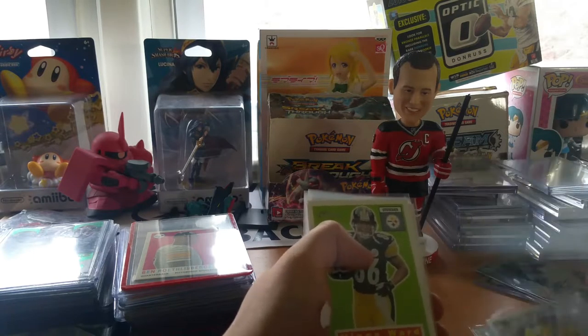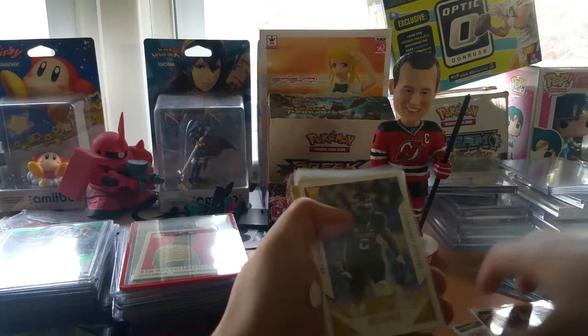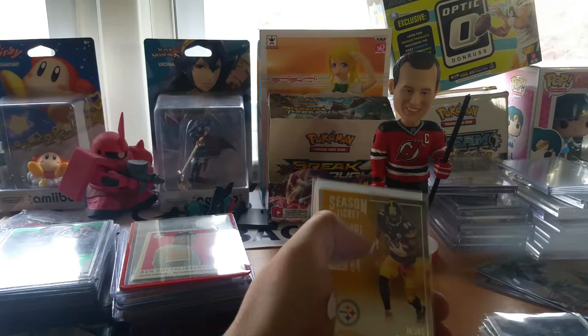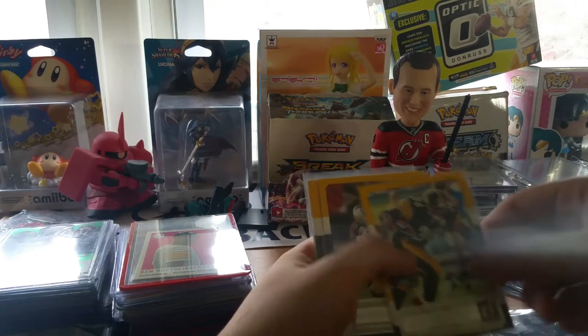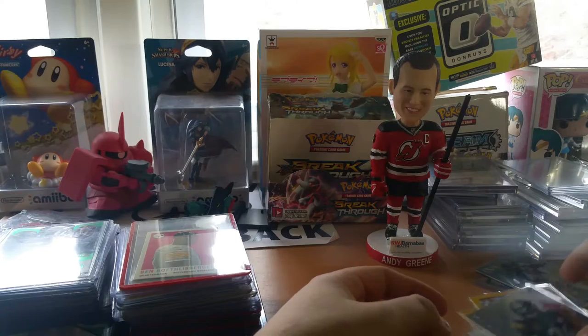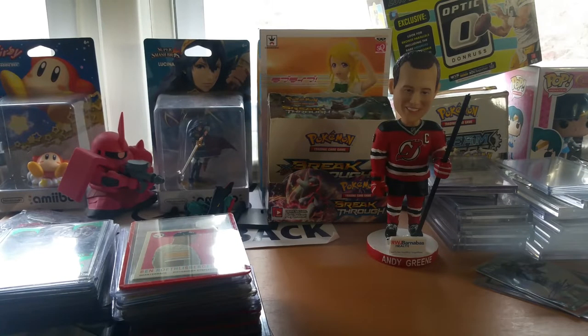Oh, Dupree rookie — yes! Is that a rookie Shazier? No, year after. AB, AB, AB, AB. The boss, Brown — I love those jerseys, so nice. Bradshaw, there's a Bell. Bell is probably going to be my main PC player along with Jesse James. I don't know if there are any Jesse James's in here — I kind of hope so. I think he's going to be one of the easier Steelers for me to PC. I love the guy, I think he's our next Heath Miller for sure.